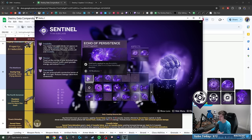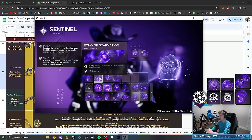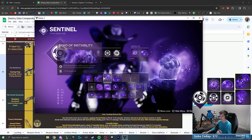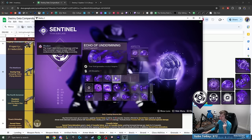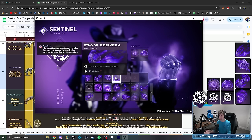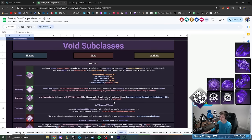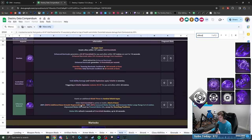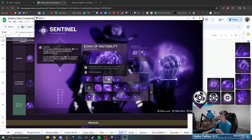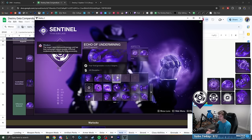For fragments: Echo of Persistence so void buffs like overshield and devour have increased duration. Echo of Starvation so picking up a void breach or orb of power grants devour. Echo of Instability so grenade kills grant volatile rounds to our void weapons — aka our Manticore. And Echo of Undermining so throwing our grenade weakens targets for a bonus 20% damage. Offensive Bulwark grants a 400% additional base grenade generation rate while void overshield is active, which is extremely significant and makes those two grenade fragments really do a lot of work.